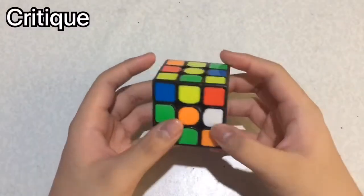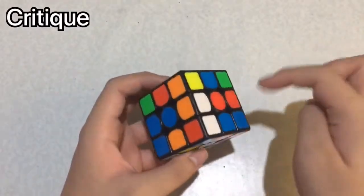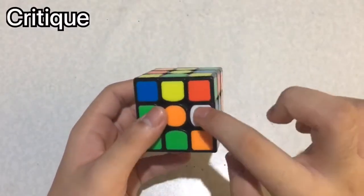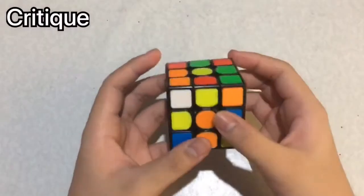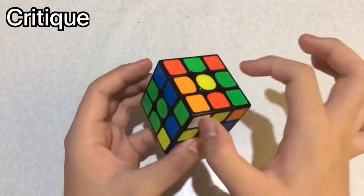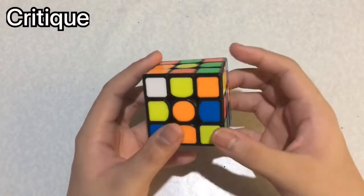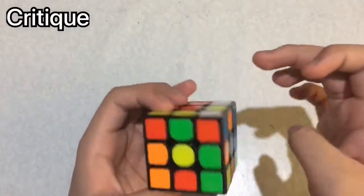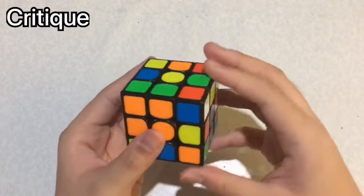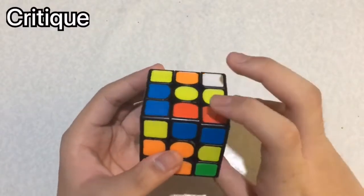My first mistake was I didn't track my 3rd pair. I didn't notice that this corner will end up here, and its edge will end up here. The next mistake I have done is I should have inserted this pair using F-moves. If I had a good look-ahead during this process, I will immediately see that this corner will go here, so I should have done that and immediately gone to this pair.